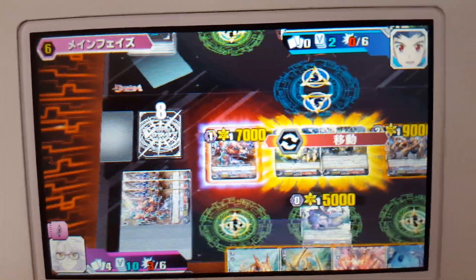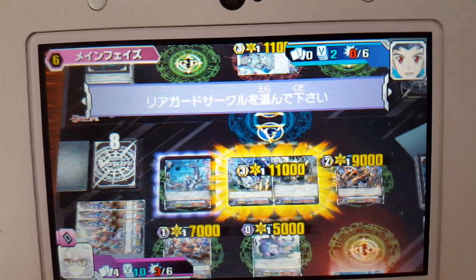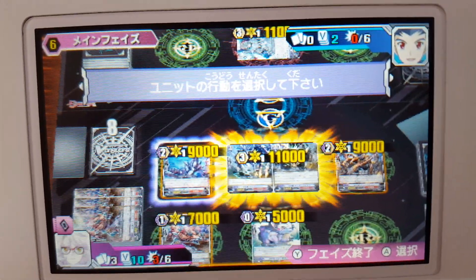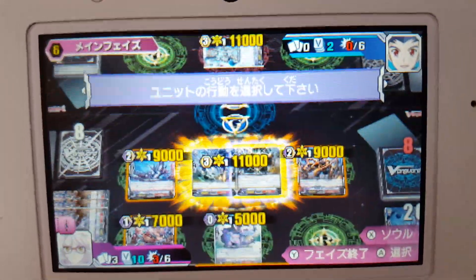We'll go ahead and move this guy to the back row. We'll call this Dinobot over here. His effect is when he attacks, you can sac a Dinobot, give him plus 5k, and when he hits, you can unflip a damage.